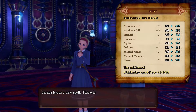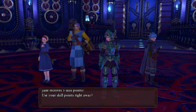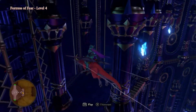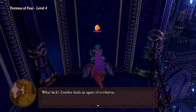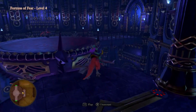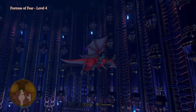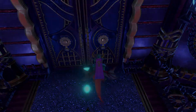Ooh, a new spell — Thwack. It's not that good. What's in this chest? A Gate of Evolution — not sure what that does. This is the top floor! Okay, that's good to know — or at least there's no middle section above us.